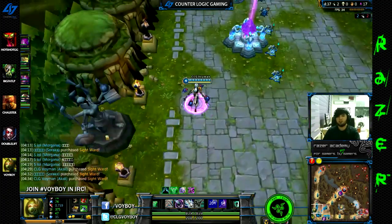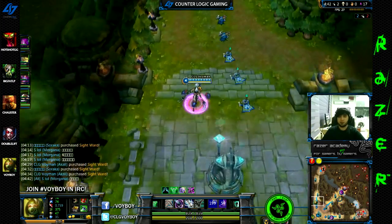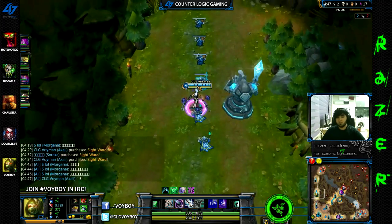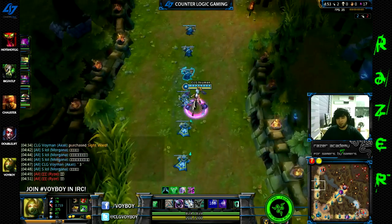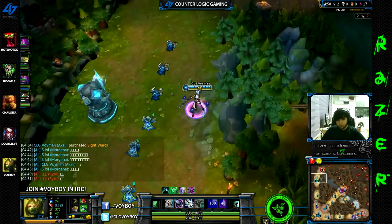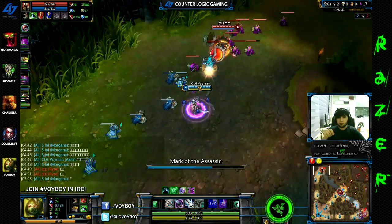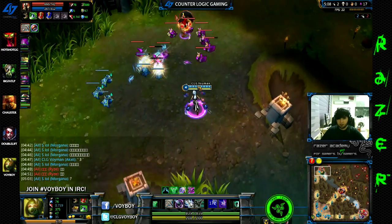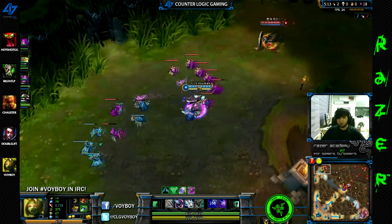I covered runes briefly at the beginning — I'm walking back to lane, perfect time for masteries. On Akali I always run 21/9/0, and a screenshot will be attached of the exact setup. You take just 3 into the AD, not into the AP as most people think, because you need that AD to activate the passive. I realize the passive isn't showing in this video and I think that might be a bug, but you should definitely have both passives activated at level 1 on Akali. It's not game breaking if you don't — you can play her with no runes or masteries at all — but that is the optimal setup.